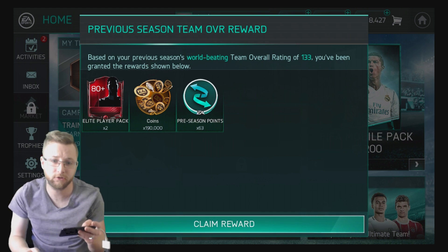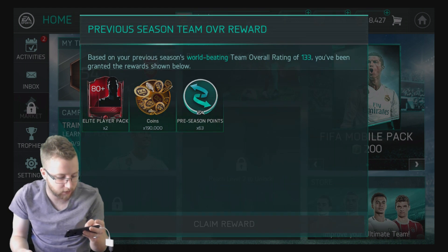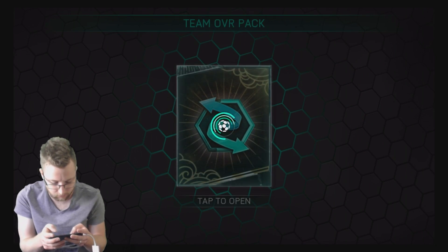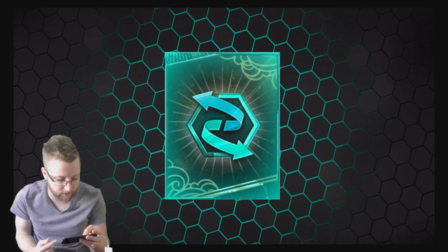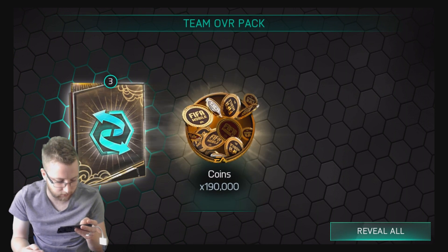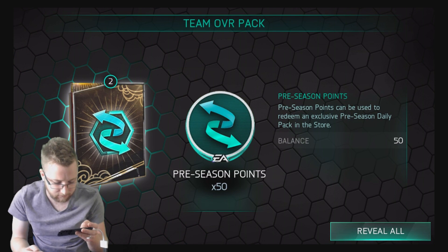It'll be interesting to see what those preseason points actually go towards - probably a little bit of choice for ourselves. We're gonna rip through all this and see what kind of luck we can get. Maybe we can pack some masters. We've unlocked leagues: 190,000 coins, 50 preseason points which can redeem a preseason daily pack in the store, and an elite player.